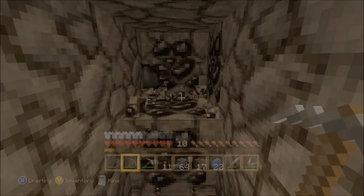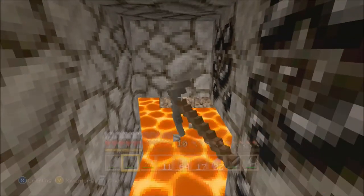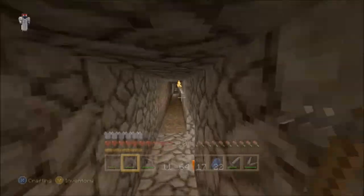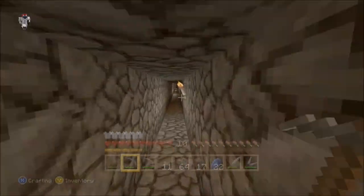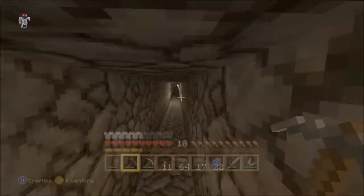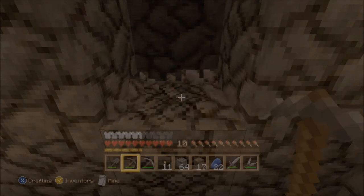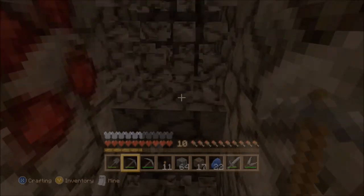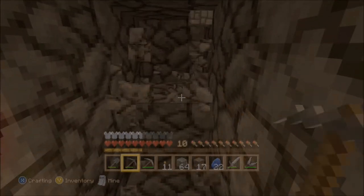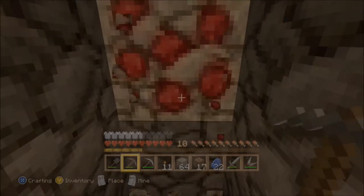I'm gonna mine straight through it. Oh — that was scary, looks like we can't go that way anymore. So backwards. I hate lava, it's annoying. Let's dig in here — dig in a couple of blocks.